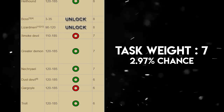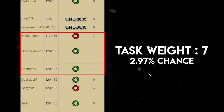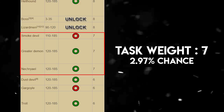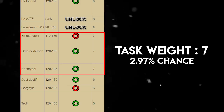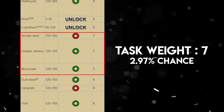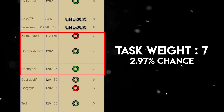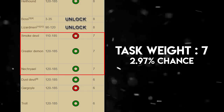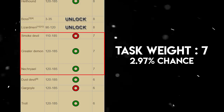Tasks with a weight of 7 have a 2.97% chance of being assigned. The first blocked task here is Smoke Devils — while you can cannon them, they have quite high defense so it takes a lot of cannonballs and time. From my experience, just block this task altogether as they are assigned quite frequently. Greater Demons, however, you should absolutely do in the Chasm of Fire with a cannon. Nechrials can be killed in the Catacombs of Kourend in multi-combat with barrage or burst, and they drop decent loot.